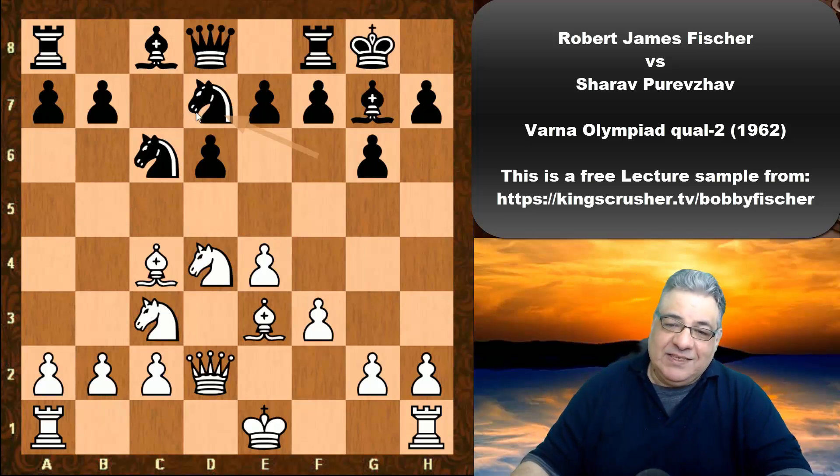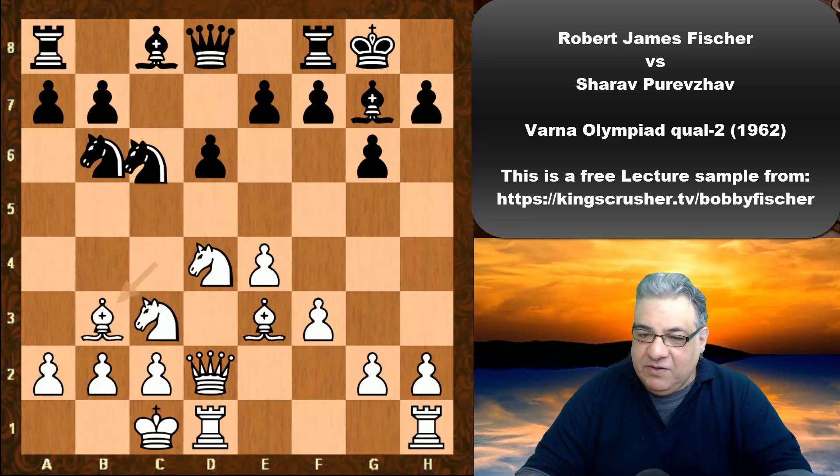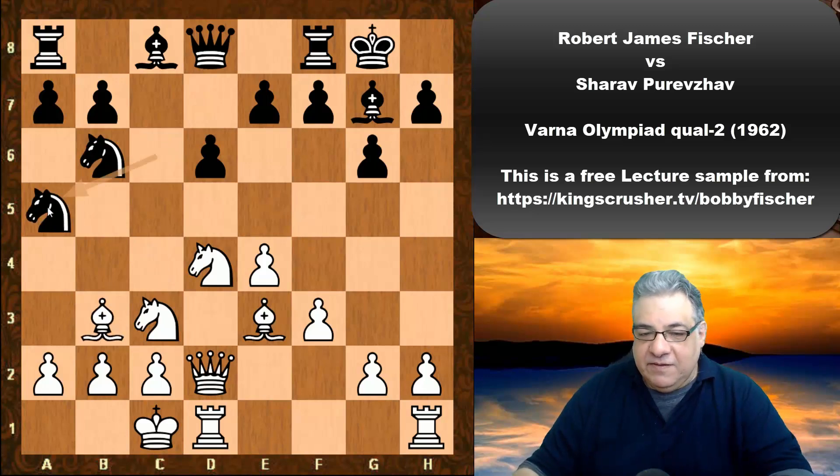This is a very interesting continuation. It seems a little bit risky to be using this time for this maneuver, but it has an interesting point: after Knight b6, Bishop b3, Knight a5, there's a big threat of Nc4 to grab the dark-square Bishop.